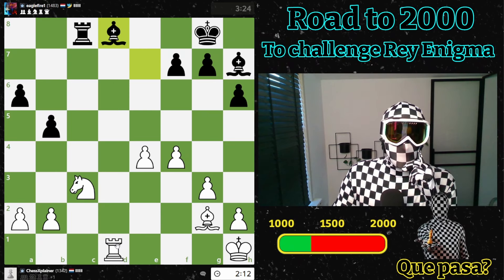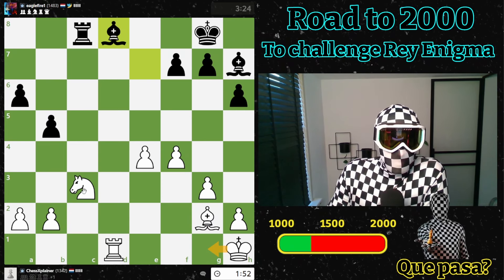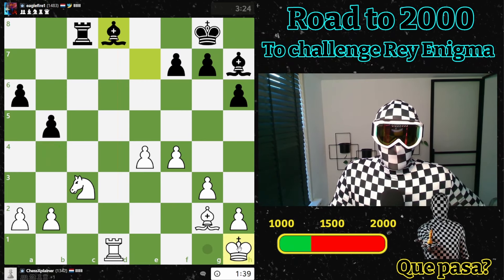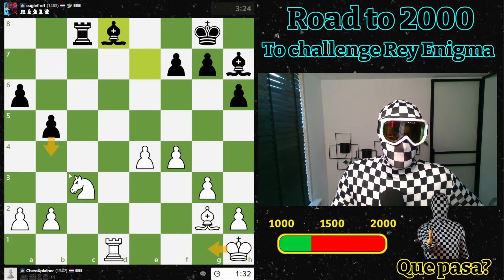He goes like that — okay. This one is being attacked now. I think I should go here maybe. Because he is threatening to go here — that's what he wants — but he needs to keep an eye on the bishop. I think now I should go here because my king should join the game. This is not possible because then the bishop falls, but he will give a check first and I will go here.